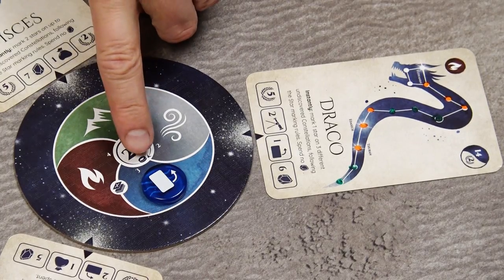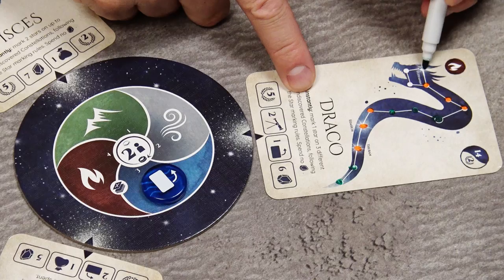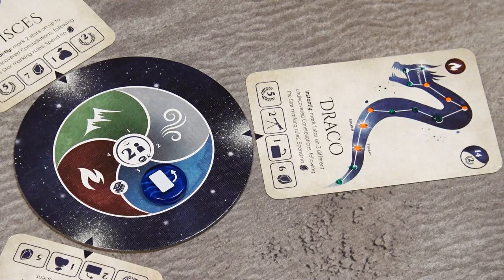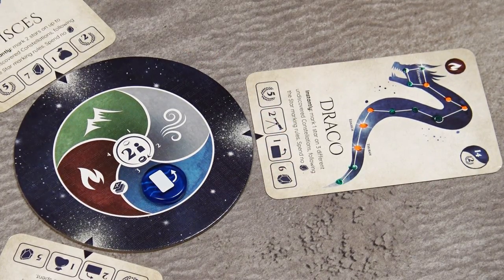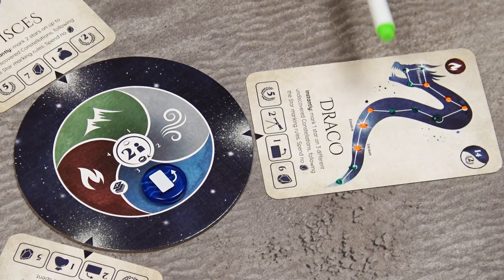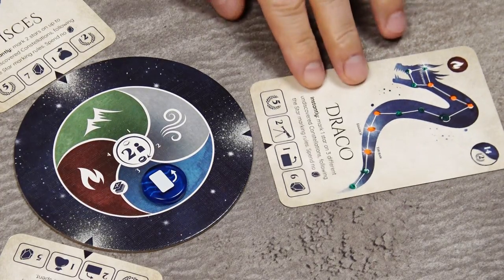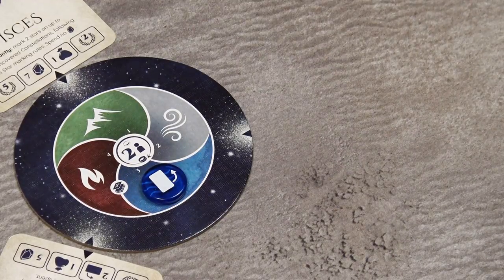It may happen that the dreamer pen marks the last star on a constellation, causing it to be discovered. Perform the discovery phase immediately. Any assisting players may choose bonuses using standard rules. However, since the constellation was discovered by the dreamer pen, the card is technically gained by the dreamer and is not given to any player — it is simply discarded.